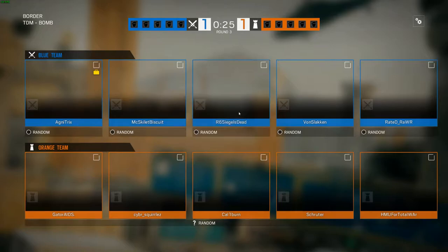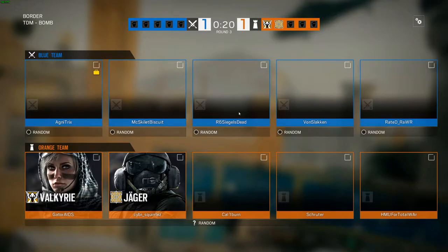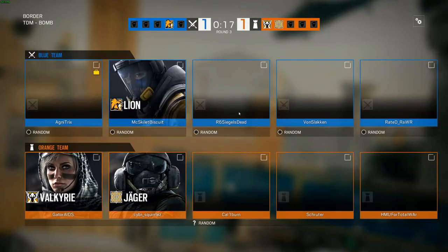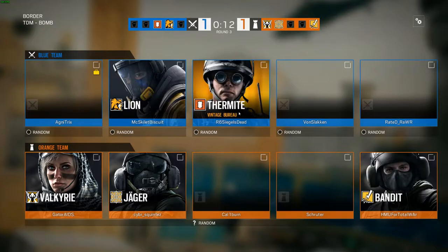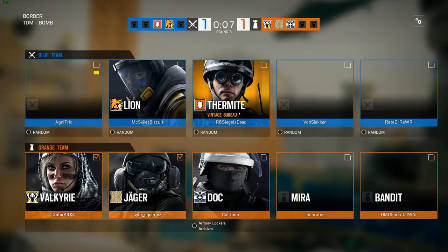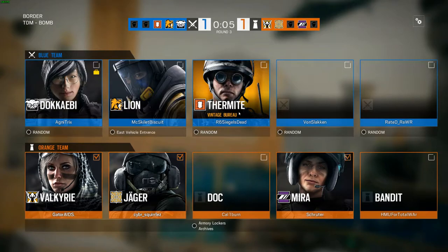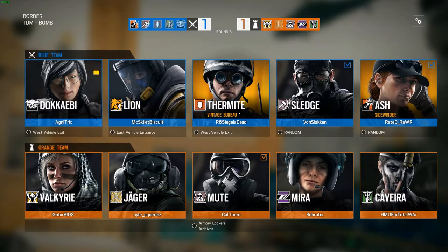I'm wondering if we'll see what we saw on Oregon — where the attack wins the first couple of rounds but then the defense starts to get a hang of the other team's strategy and starts adapting. Interesting choice here by Von Slacken to bring the Sledge, almost as if he's anticipating a Ventilation defense, but he could also be bringing that for the frag grenade capability.